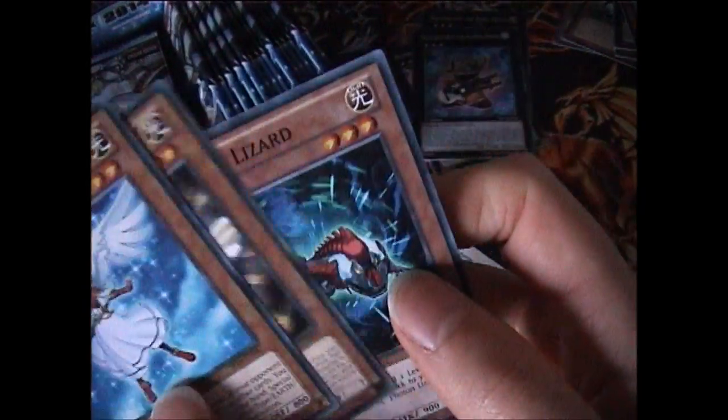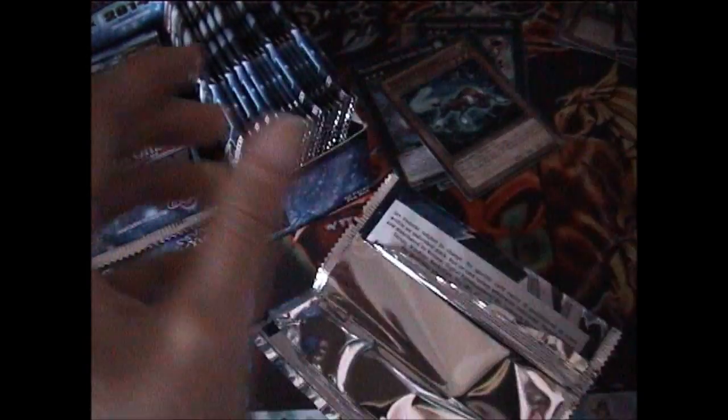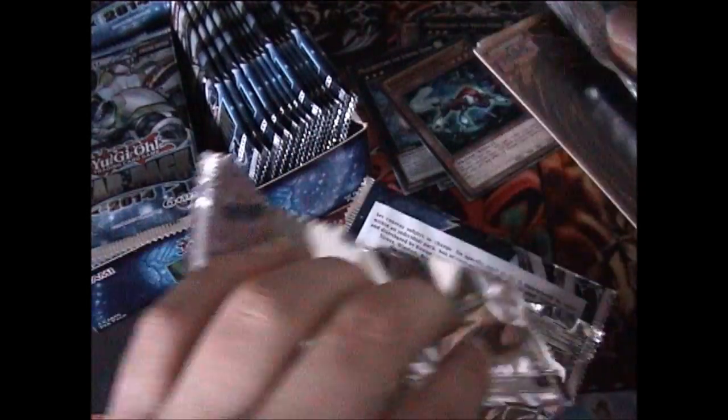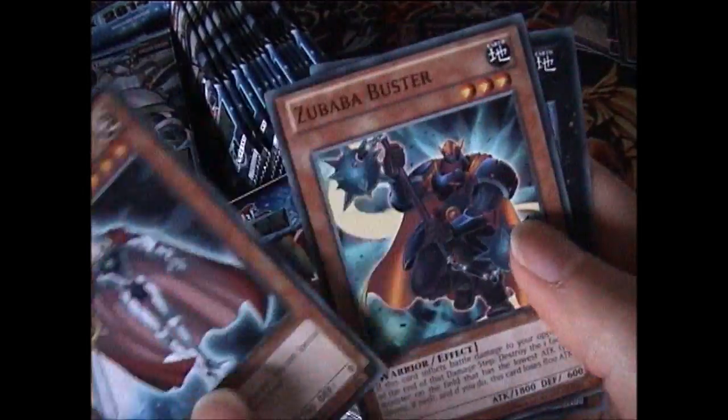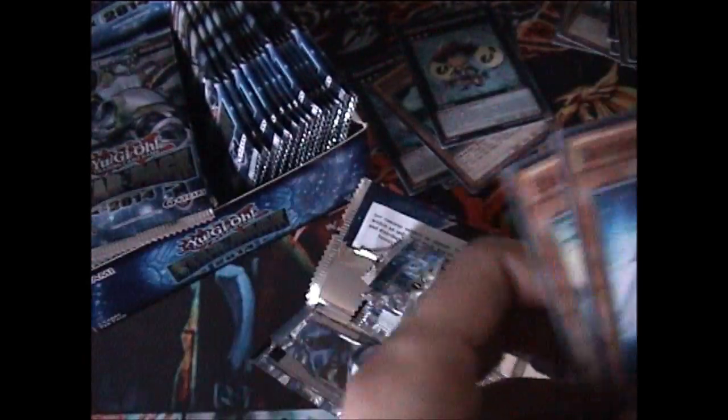I'm trying to get through them as quickly as I can, but may have Photon Lizard. Actually I think Photon Lizard's not a bad Photon card. We have Temtempo. So we've got all three of the other gins, but we haven't got the main one yet. And interestingly we've all got the Star Foil so far.